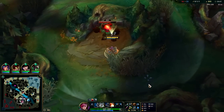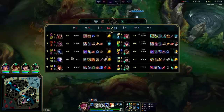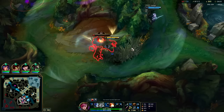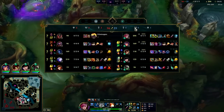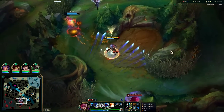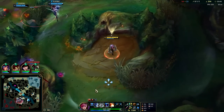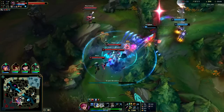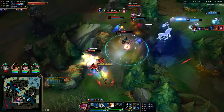The reason Twitch really shouldn't be split pushing top is he literally can't solo a single person on the enemy team — Shaco, Kayn, Ash, Lissandra — he's going to die. That's why you don't send your weakest player to split push; you send your strongest or your best soloist.